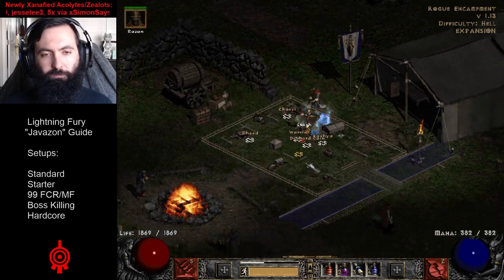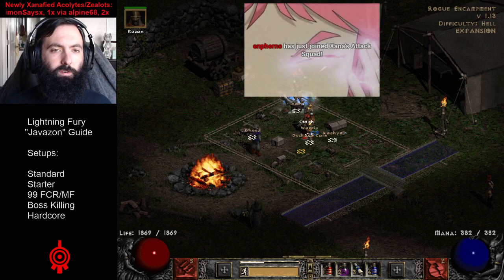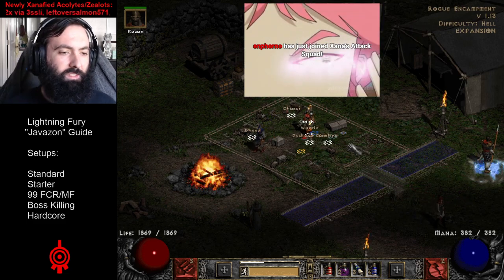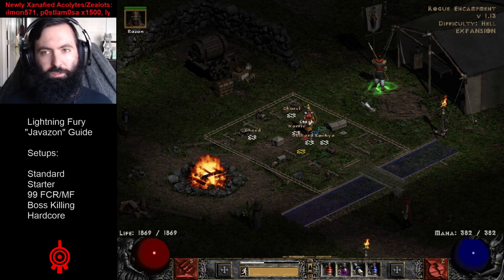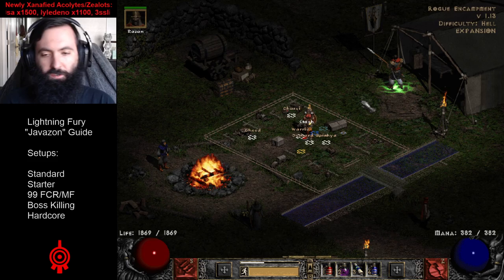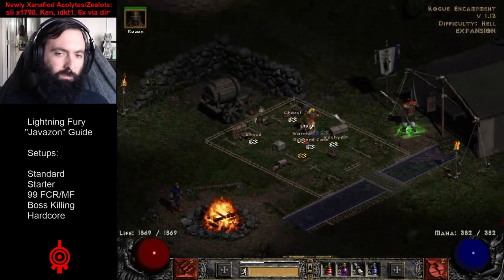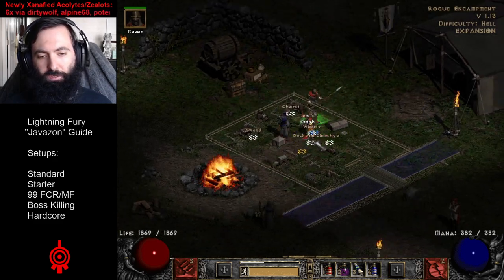It's kind of a choice what kind of mercenary you use on the Javazon. It's a debate between Holy Freeze and Might mercenary. Might mercenary can definitely help against those lightning immunes. I'm actually going to be using the Holy Freeze mercenary just to show how it works with the slow, though. Holy Freeze does help in some cases — it increases your DPS when you're not under constant assault by monsters — but Might will definitely help in others, especially against lightning immunes. Both are Act 2 Defensive Nightmare.